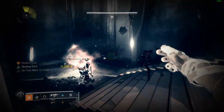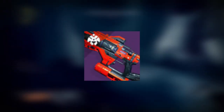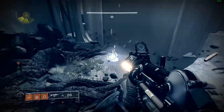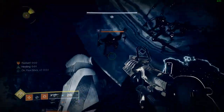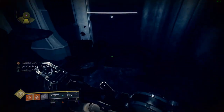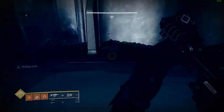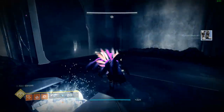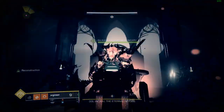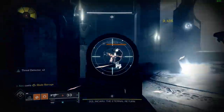Before you do anything, I'd highly recommend equipping the exotic rocket launcher Wardcliff Coil — it basically two-shots Dûl Incaru and makes the final boss fight a lot easier. I'd also recommend equipping a special weapon like a Riptide or Heritage to make killing the knights easier. Also charge up your super before you get there, as it makes killing the knights much easier. There's a little skip you can do here using Stompies and triple jump to skip the usual pathway to the boss fight — you could also use a sword but you'll lose some Wardcliff Coil ammo.